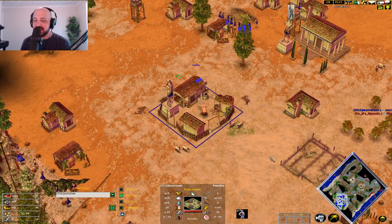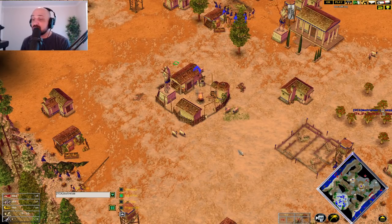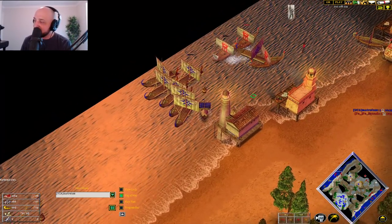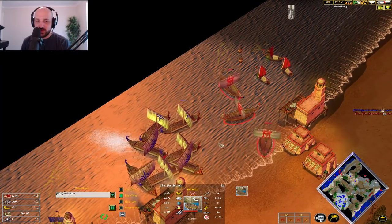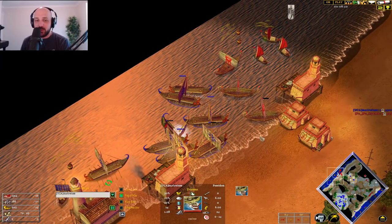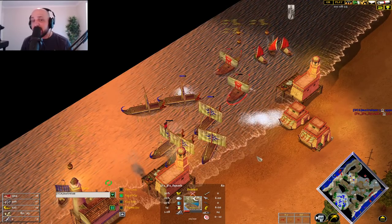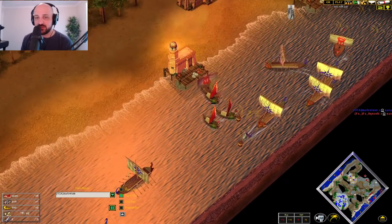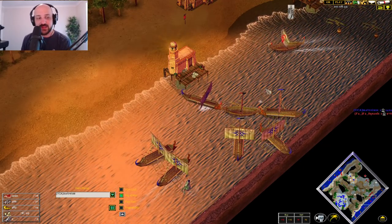Let's see where Matrius is at. Matrius actually - look at this - he's got a thousand food in the bank. A thousand food - that is a thousand resources he's not spending on anything, which is partly why getting that tech is so very, very important. That's now the trireme pushing Squash back, and Squash is just duking back and forth here. We do have a big numbers advantage here for Matrius - if you think about what the docks add, three Camelry plus two docks is basically five Camelry. We are seeing the fight, the advantage here for Matrius, but Squash is holding very, very nicely even though it looks like Matrius is pretty far ahead.